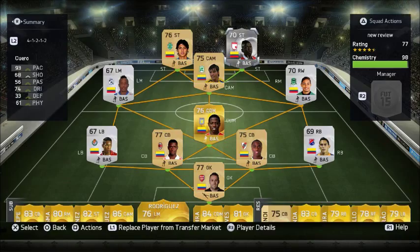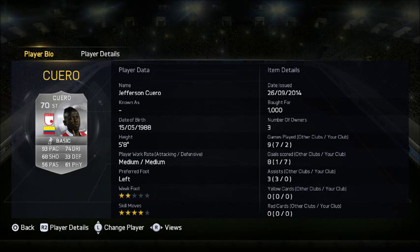Jefferson Cuillero — 4-star skill moves, 2-star weak foot, left foot, medium/medium work rates, 5'8", 93 pace, 68 shooting, 56 passing, 74 dribbling, 33 defending, and 61 physical.